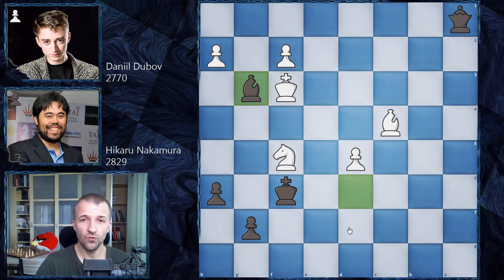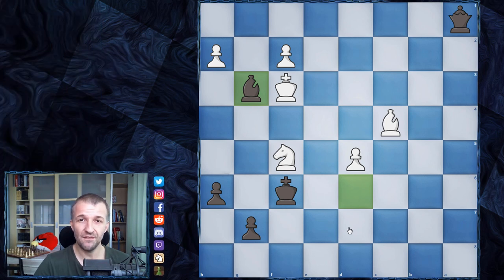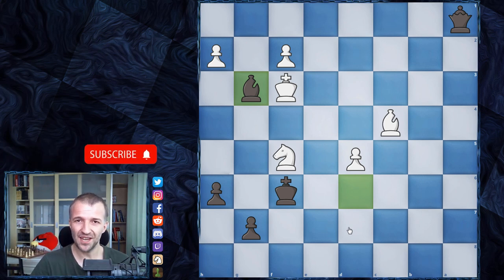So in this position, Daniel Dubov resigned the game. Hikaru Nakamura managed to actually win this game. We had a draw in the fourth game — it was a real draw. Hikaru Nakamura played as white, but he was thinking, okay, I'm just going to draw, and as always I'll go for Armageddon as black and win this tournament. If you want to know what happened next, press subscribe, smash the bell button, and thanks for watching. See you in the next one.